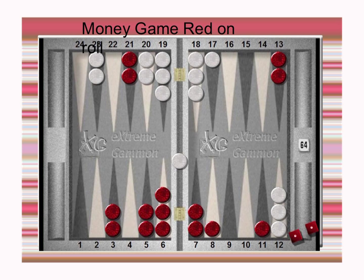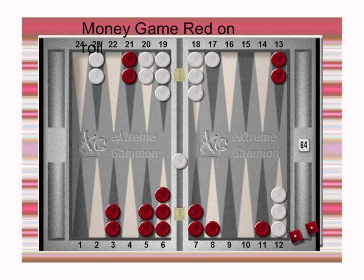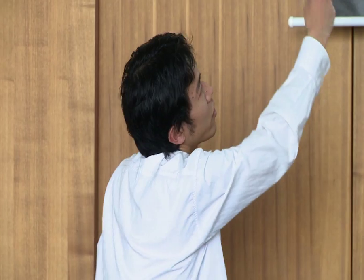Lace is white's favor. However, red has a big threat to hit this checker, or making a point. So slat is checked — you can hit the checker, or you can make a point, and white might dance again. So when we apply this formula to this position: position checked, lace not checked, slat checked — two out of three are checked. So this is a double take.